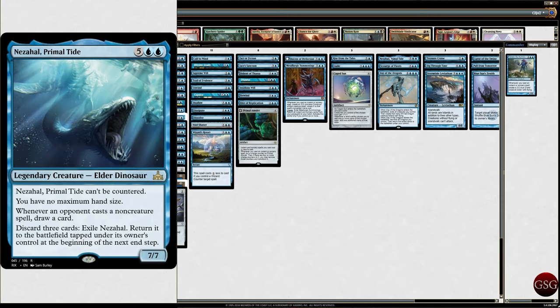Caged Sun, because it's a mono deck. Nezahal, Primal Tide — can't be countered, you have no maximum hand size. Whenever an opponent casts a non-creature spell, draw a card. Discard three cards, exile it, return it to the battlefield tapped under its owner's control at the beginning of the next end step. Probably won't use that part, but definitely the other parts.